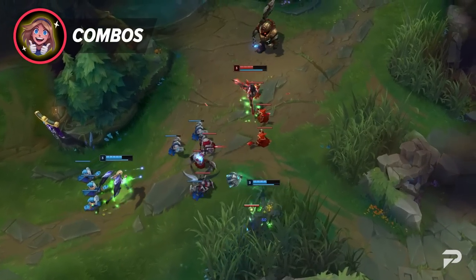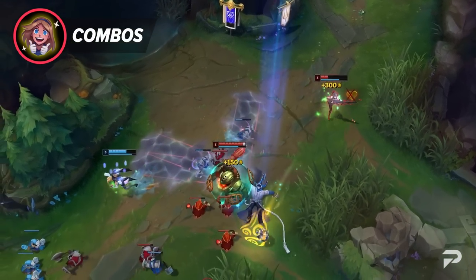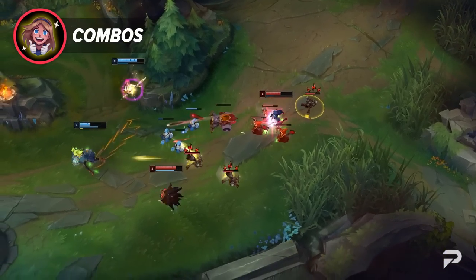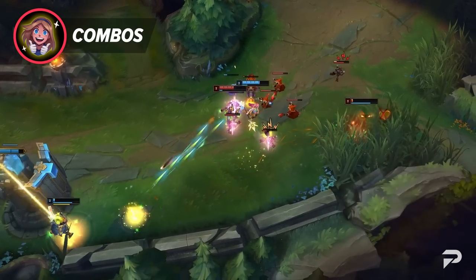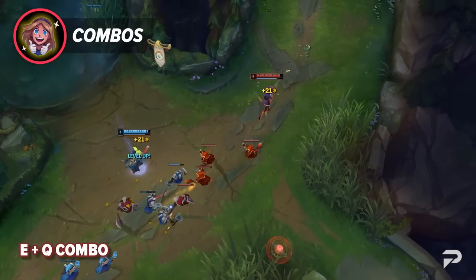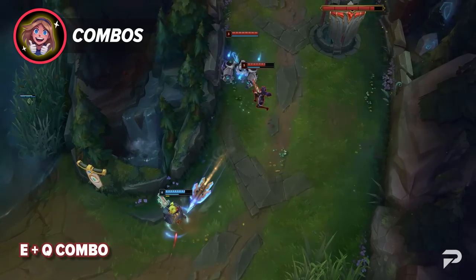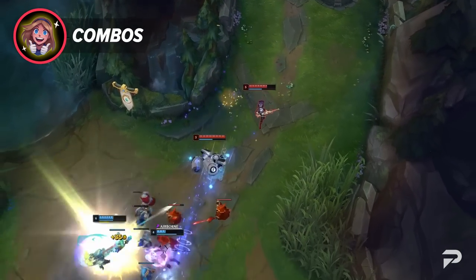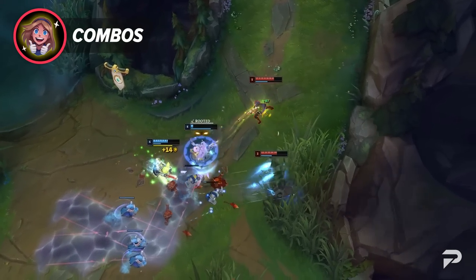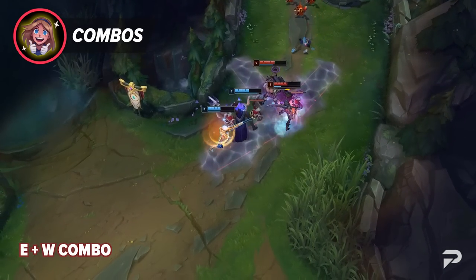The last thing to go over before the laning phase are her combos. Riot tried to get rid of all of Caitlyn's fancy combos, so really you're just buffering her spell casts by using the net, then casting either Q or W at the same time. Her EQ combo is the easier one to pull off — if your foe is running at you, adding a Q to your E gives you a bigger chunk of damage on your disengage. Using a trap instead takes more precision: you'll have to net, then get the cursor just in front of your opponent so the net hits them and they walk into the trap immediately after.